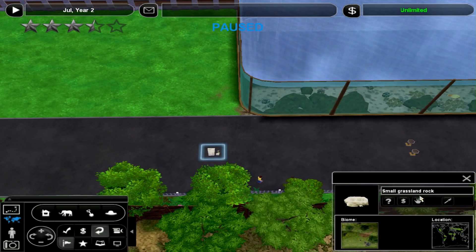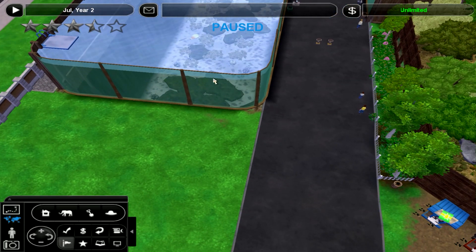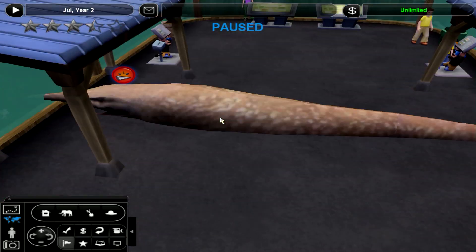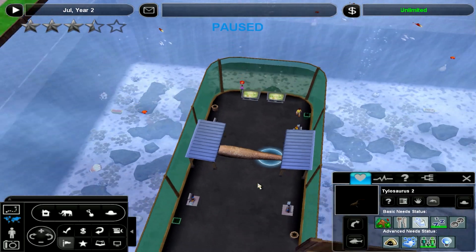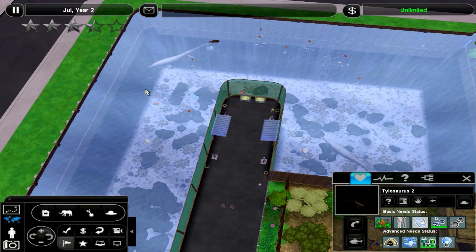What's this on the floor? Small grassland rock, what are you doing here? Last episode we made that Tilosaurus enclosure and pool, and something went wrong - this Tilosaurus somehow managed to beach itself. So you're gonna go back in the water please. Unpause the game.